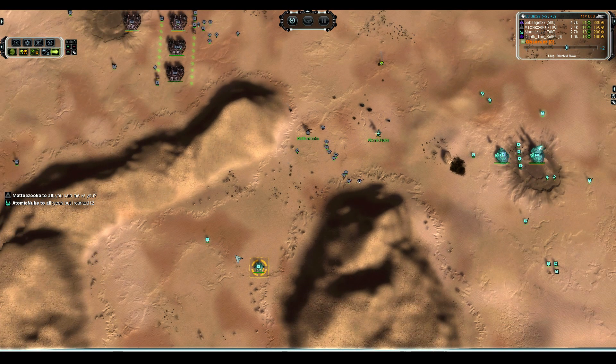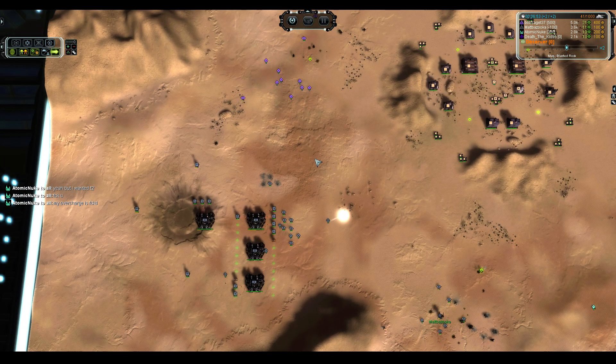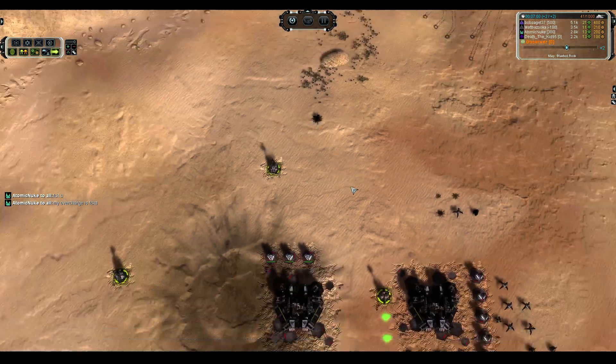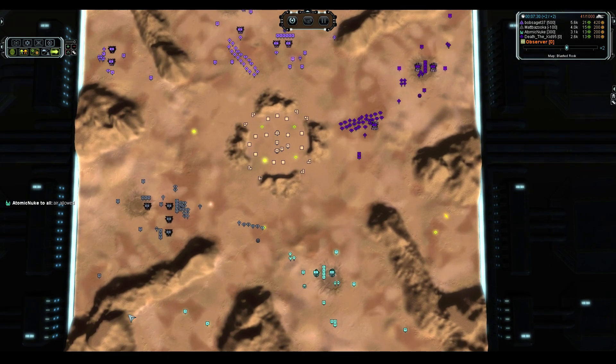This is a nice little piece of aggression here. Matt Bazooka is a little low on health but he has a bunch of Mantis to back him up, so obviously he is going to be totally fine. He is going to reclaim the tanks that die, lay down a bit of damage on Atomic Nuke, and he is going to forsake his plans of trying to take out this little expansion. Two Thams coming in for the rescue, but while he is distracted, there's going to be a little bit of a raid on his base.